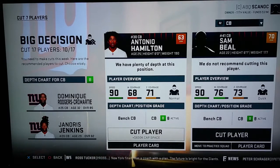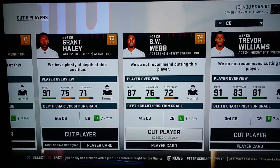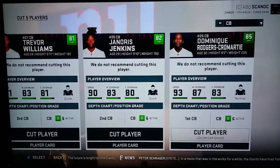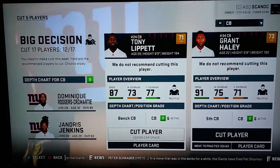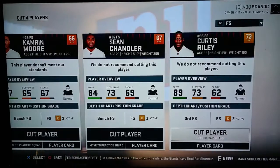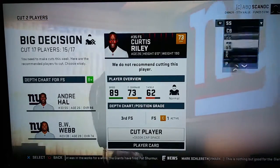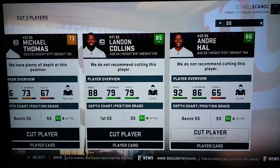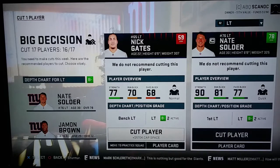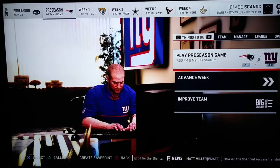We have eight cornerbacks, so we pretty much know the ones we want to keep. We go all the way down to Haley in our depth chart, so we might as well get rid of the other guys. We can always pick up somebody if we absolutely need them, and we can always play safeties at corner as well. We are definitely keeping Hall and Collins. The other guys are just window dressing. We'll keep Thomas and Riley as backups. Getting rid of that tackle at 59 as well. We've made all our cuts and are down to a 53-man roster.